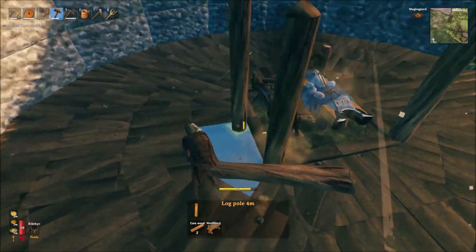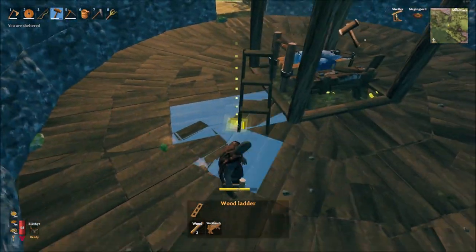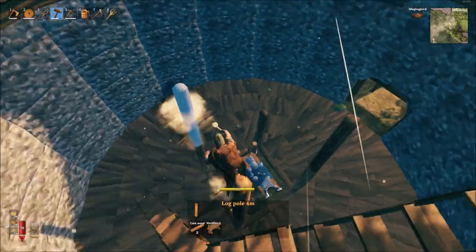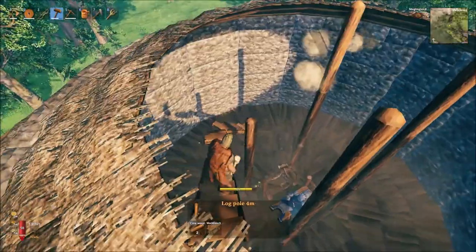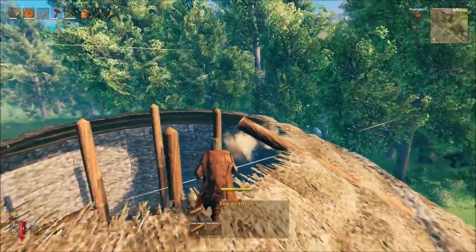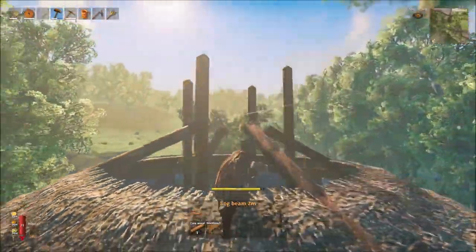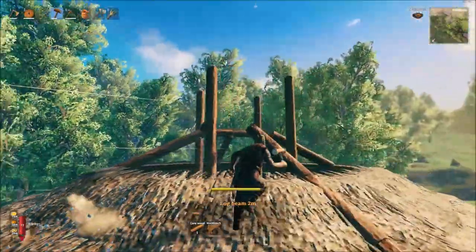You'll then need to return inside the base, and using 4m of core wood poles, build up 16m high to create the support for both our roof and our chimney. Back up on the roof, we also add in some 26-degree support beams leading up from the inside of the upper stone wall, and meeting a cross beam that we'll place on our central core wood structure.